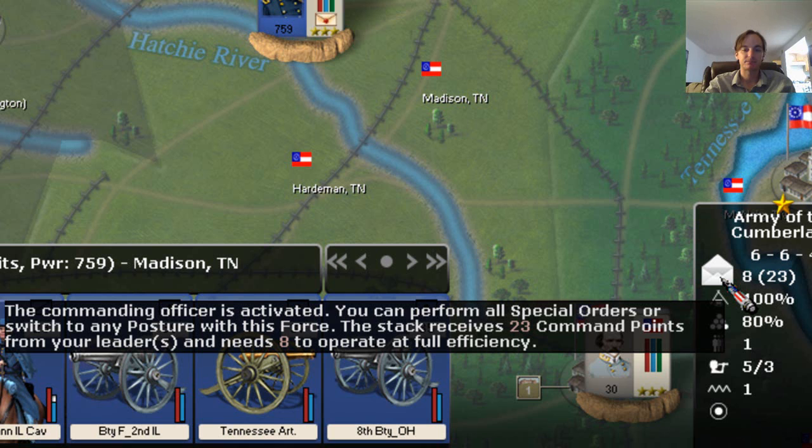So the game creates a very key and really good situation where commanding officers are activated or they're not activated. There are different ways you can change the rules in the game, but the normal rule is basically: if your commander is activated, he can do whatever he wants — he can go at normal speed, he can attack, he can assault a town or a fort, anything like that. If the commander is not activated, the commander can still move, albeit slower, and they cannot choose to take an offensive position.